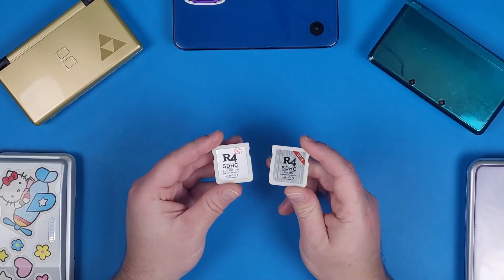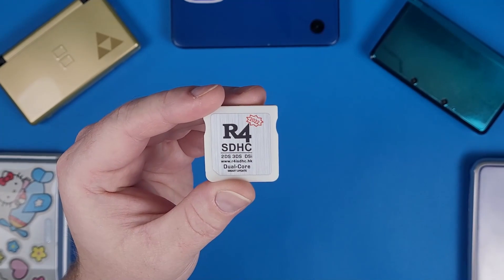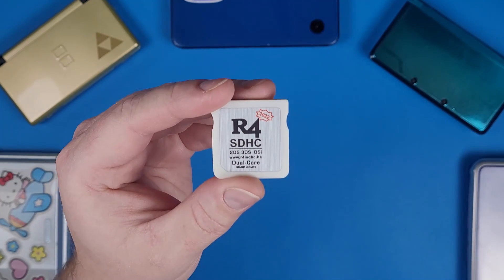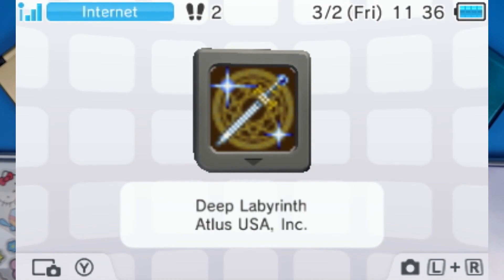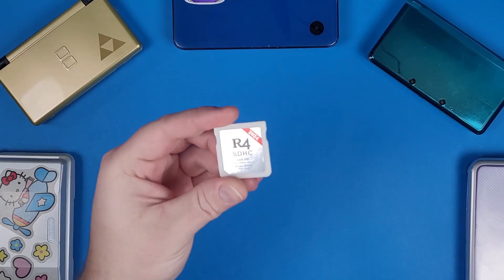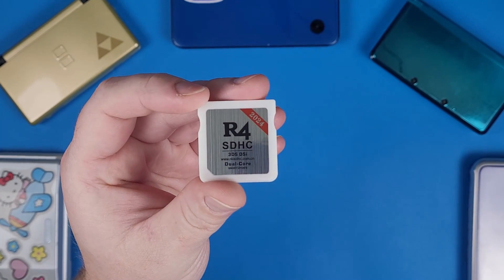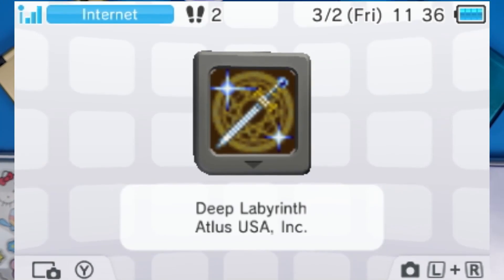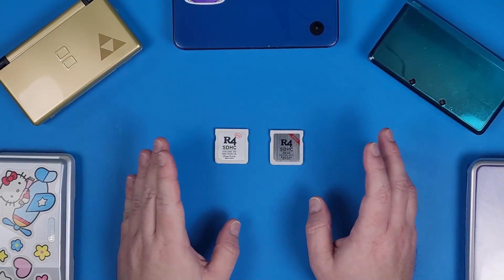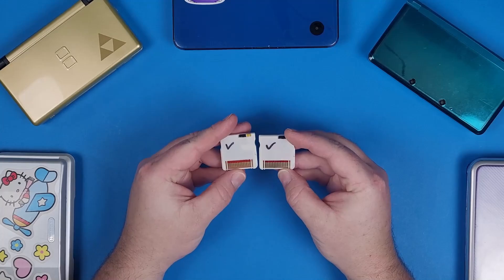This guide covers both cards I showed in the intro. If it says R4 with a little stamp at the top left corner with a year, and it says .hk or .cn, and loads into Deep Labyrinth, this guide is for you. One is from China, one appears to be from Hong Kong, but they are literally the same card — they load into the same menu and everything.